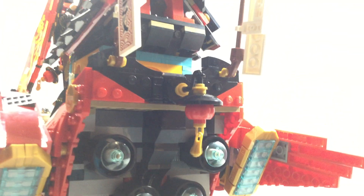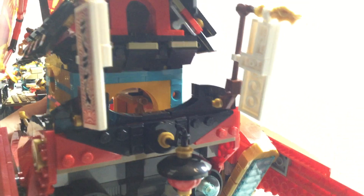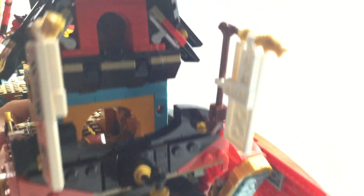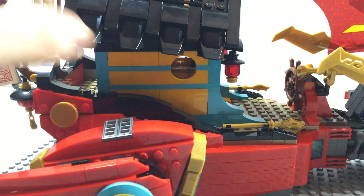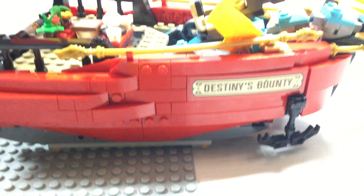I'm trying my best to turn this ship around without breaking anything. We got the back right here - we got some jets, a little lantern, and a little platform right there. And it's pretty much the same on the other side - same jets, the Destiny's Bounty name right there, and the dragon head right there.